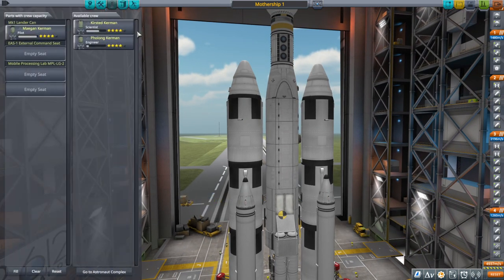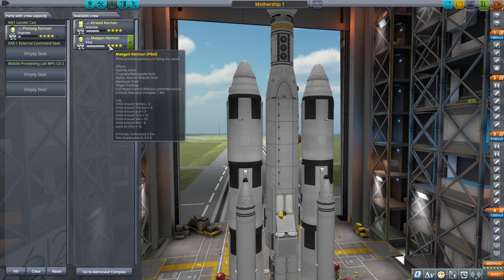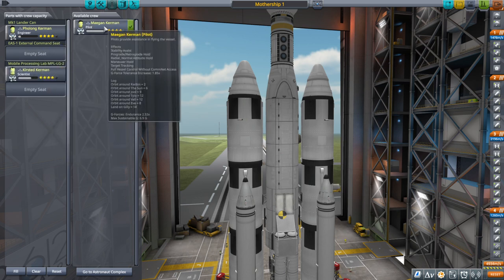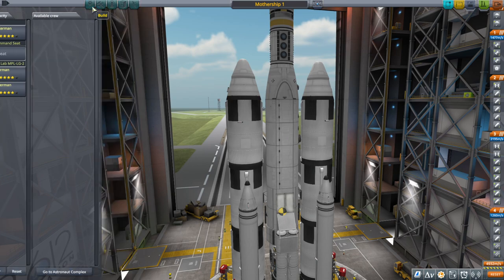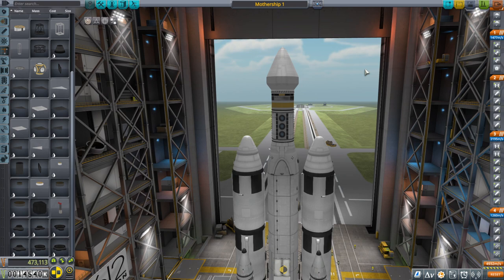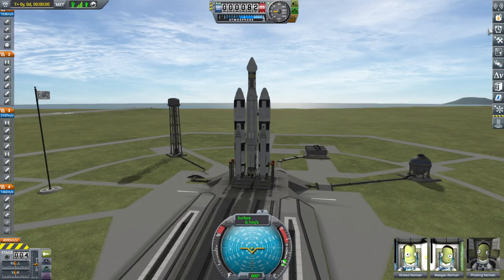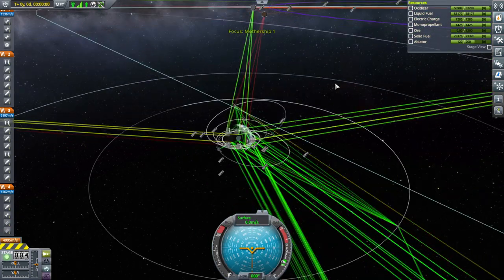The refueler lander can probably handle something up to the size of the Mun - that's about it, the Mun is pushing it. We're going to do a shakedown run to Minmus. We have a 1.36 thrust-to-weight ratio at sea level, total vacuum delta-v of around 3,700 m/s. We don't really have anyone else left - we really need to rescue some Kerbals. We could hire somebody but they're expensive.